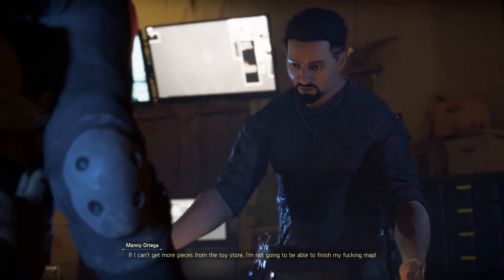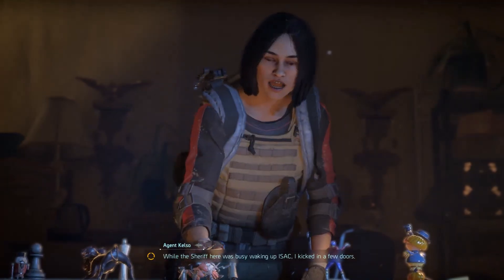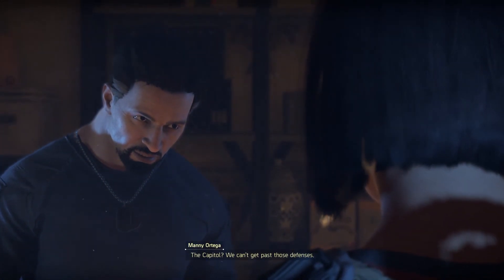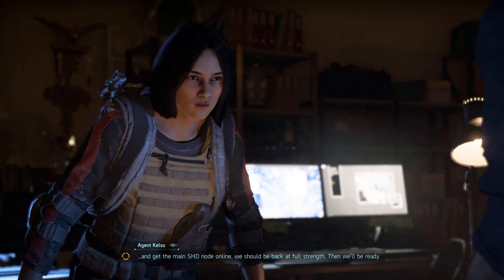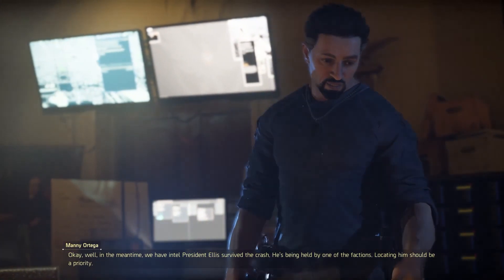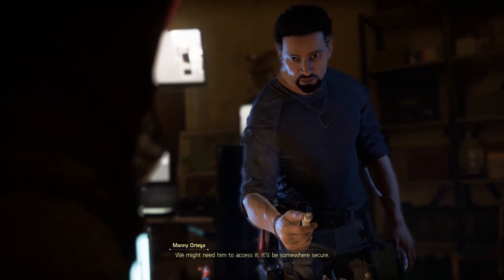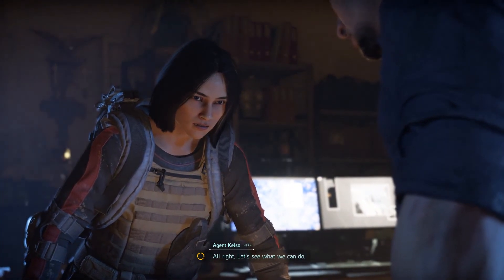If I can't get more pieces from the toy store, I'm not going to be able to finish my map. While the sheriff here was busy waking up Isaac, I kicked in a few doors. Did you learn anything? Some new cuss words. Anything useful? I know where we can find out where the cure was sent. The Capitol? We can't get past those defenses — not yet. But once we reconnect to our satellite network and get the main shade node online, we should be back at full strength. We also have intel that President Ellis survived the crash — he's being held by one of the factions. There could be another major outbreak anytime. We need that cure, not some politician. We might need him to access it.